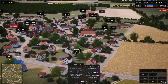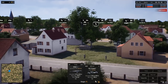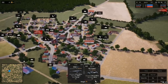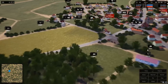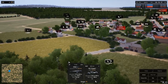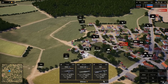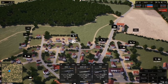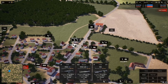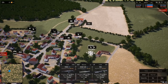It looks like we've only got two-man Dragon teams — they're literally just two men, not full squads. That's not bad — we'll hide them in buildings. Regular infantry are 11-man squads and ATGM teams are two-man. Let's spread out a little with our recon and see if we can scout the Soviets out. No telling where they're going to come from.